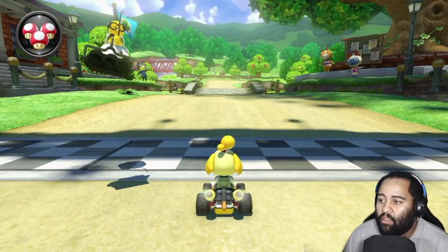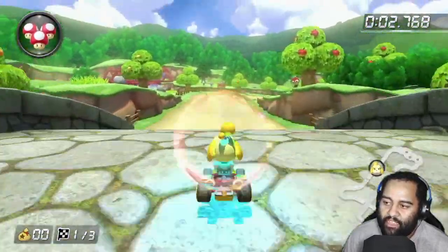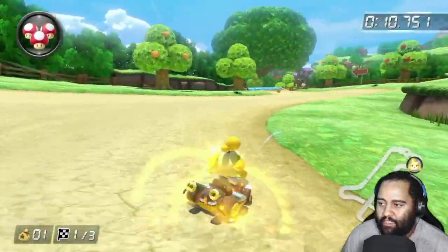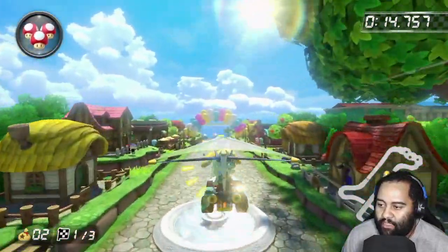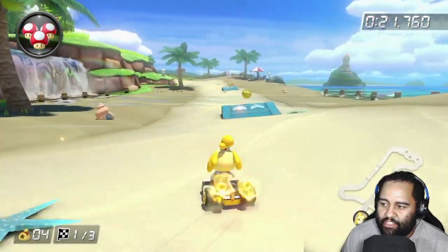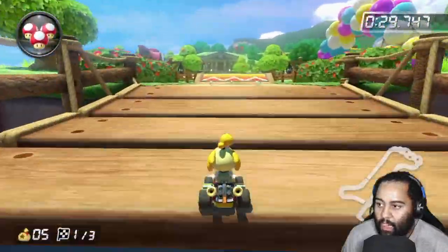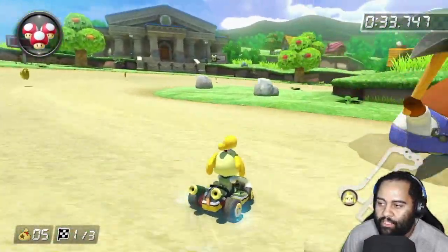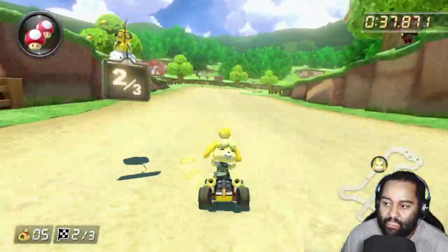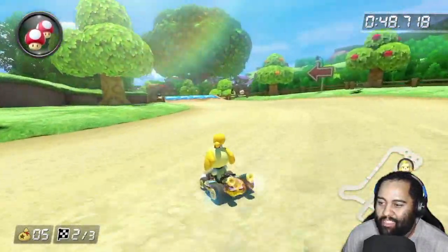We're gonna start off with the kart as always. This track is originally DLC in Mario Kart 8 for the Wii U, and it's a very unique track — not just the fact that it's Animal Crossing, but the fact that this track, just like the Animal Crossing games, changes seasons. It doesn't change based on real time unfortunately, but there are four different seasons: spring, summer, fall, and winter. We're playing on time trials here and the default track setting is set to summer.